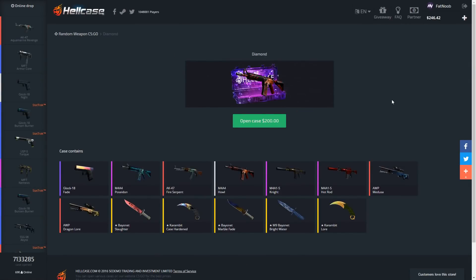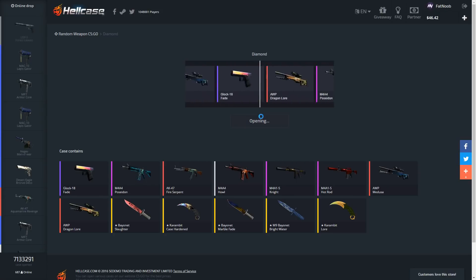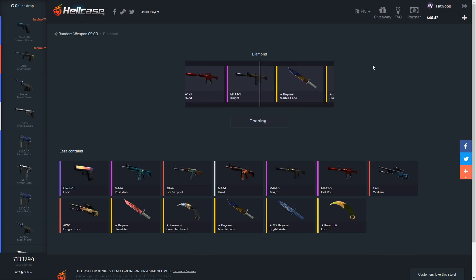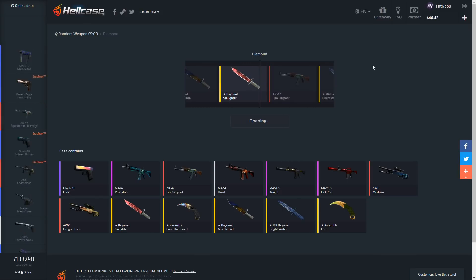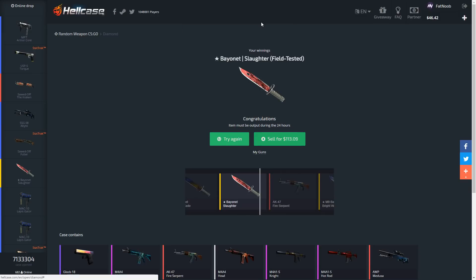Let's do the second diamond case of the video. Hopefully we'll be able to open a third and achieve our goal of getting the Dragon Lore. I saw the Dragon Lore go by — two Dragon Lores went by — I wanted that Fire Serpent too. We got a Bandit Slaughter, field-tested. It's worth $113 — we'll sell this.